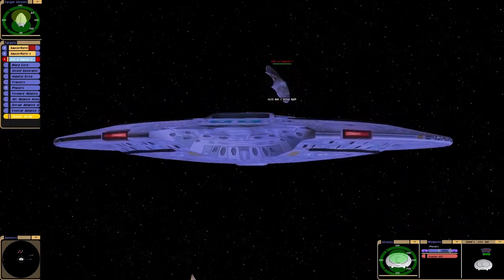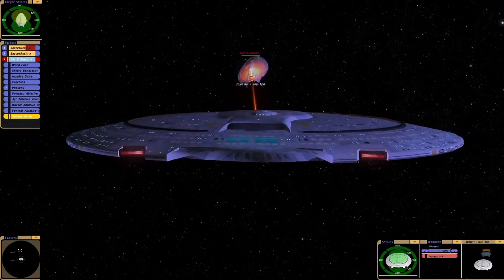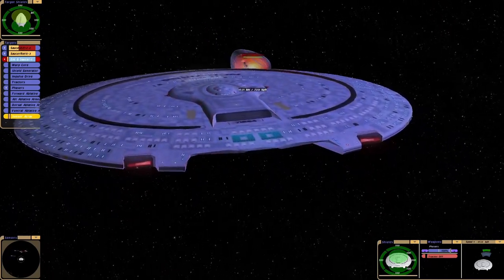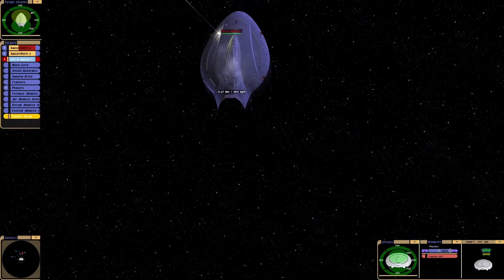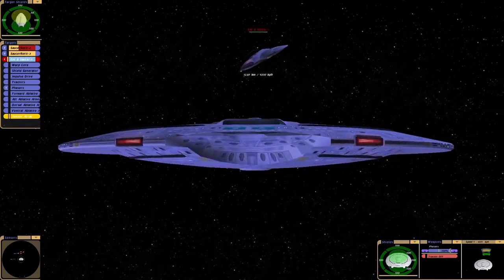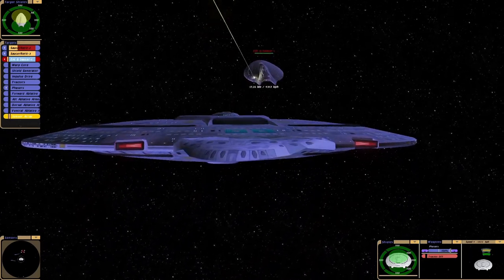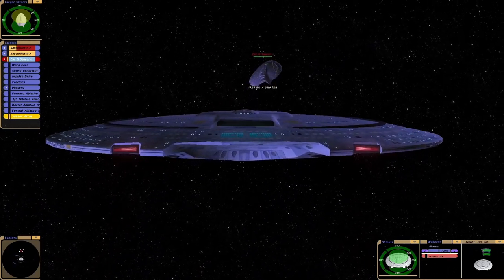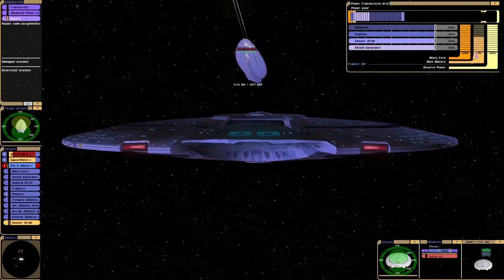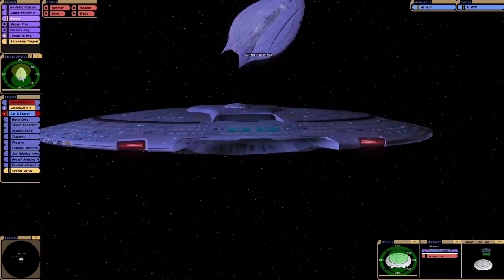We've lasted longer than I expected. I almost think the only defense against the Enterprise G would be to ram it, to be honest. Without torpedoes we're quite limited. Obviously we've got a power drain there as well.